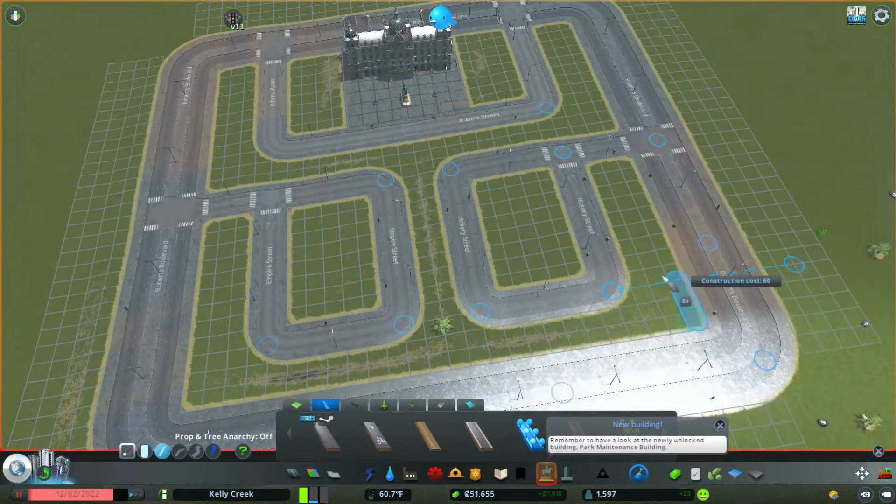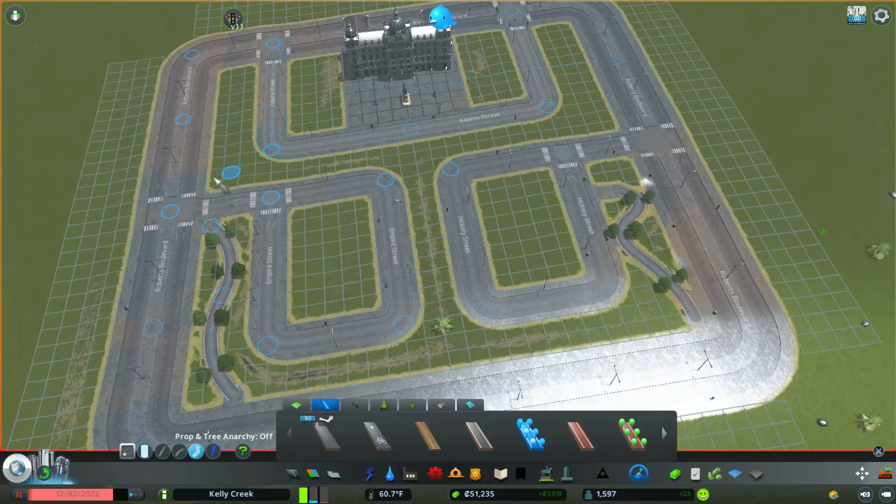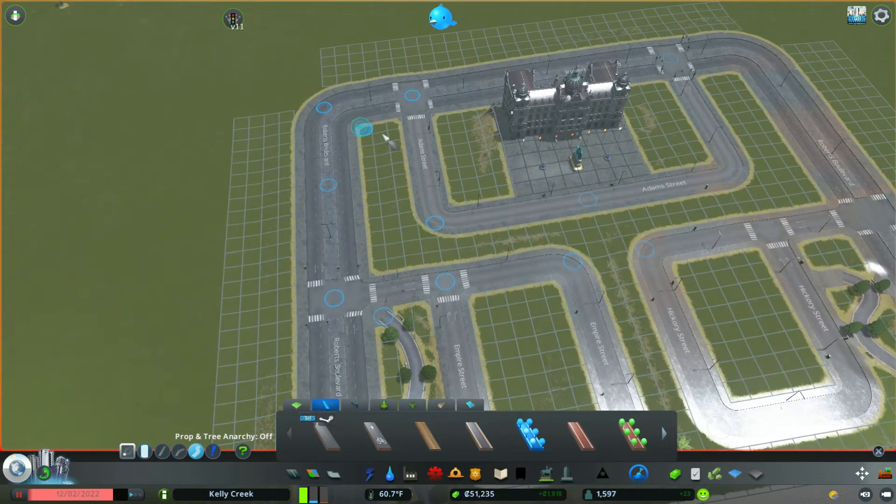Instead of just placing a straight path - that would be boring - let's go to a curved path and just kind of hug along here. I know that looks a little weird but don't worry, we are going to do some detailing and you're going to like the end result. This is just a tiny little town so we're not trying to do anything too crazy. I'll fast-forward so you don't have to watch all of this.